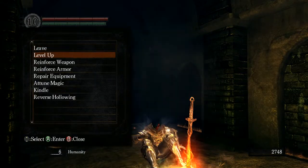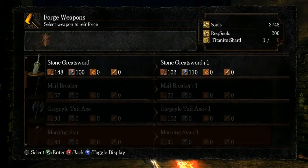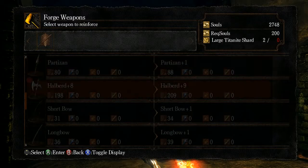Another thing I want to show you is if you buy the Weapon Box and the Armor Box, you can now upgrade weapons on your own. The only thing you can't do with it is ascend your weapons. So once I get my Halberd to plus 10, I won't be able to increase it any further without finding the Very Large Ember and taking it to Andre to have him do it for me.